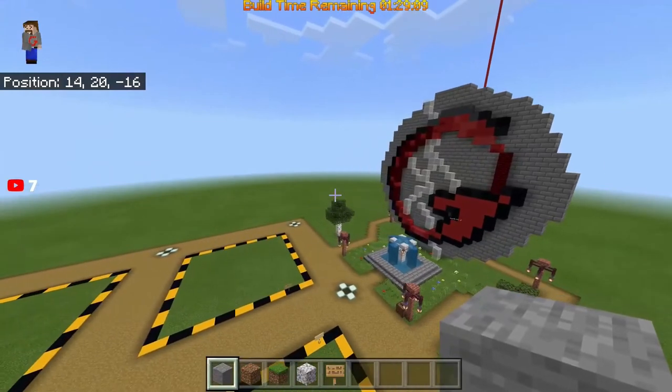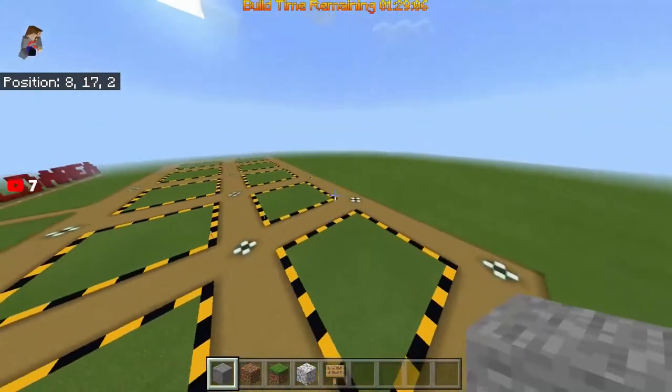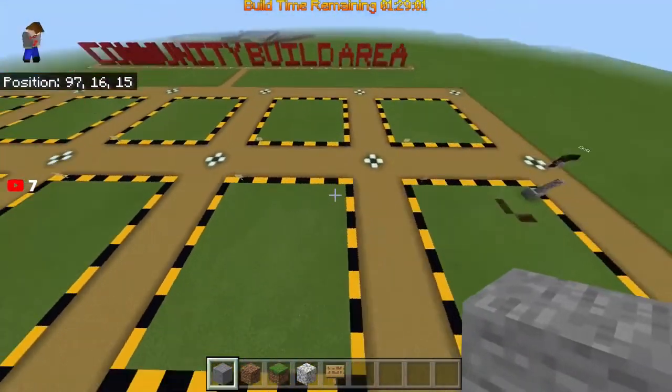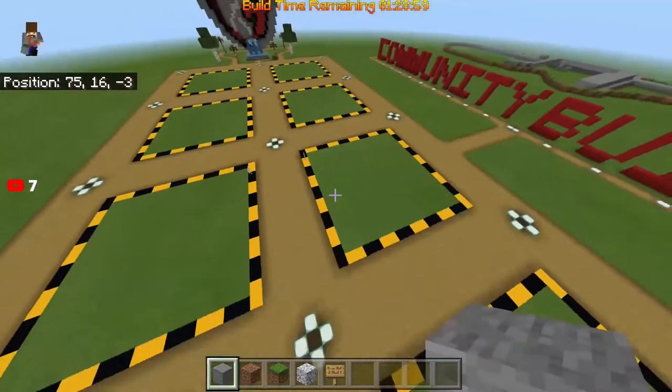All right, it's officially started — the build-off is on! Go ahead and claim your plots and get creative. Make anything you want in the 16 by 16 plot, just do not exceed the black and yellow lines.